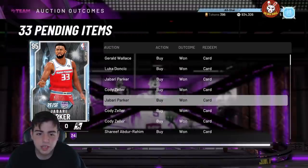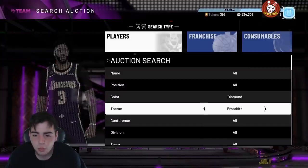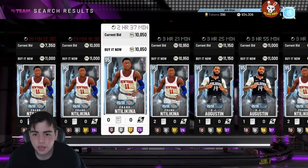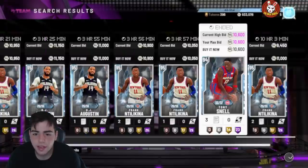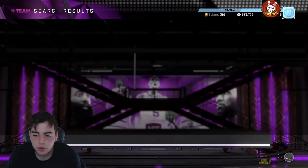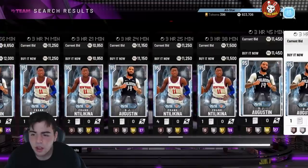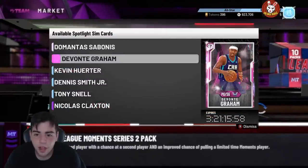I was investing in the spotlight sim filter and some diamonds, and I'm going to show you why this filter was so deadly. The market has crashed and I was sitting on this filter for a while — I was getting cards sniped for 10K and under. I'm picking up Tony Snells at that price because he's gonna go up in value; that card is really good and I say he goes up to 15K.